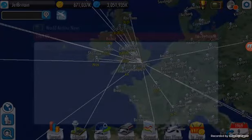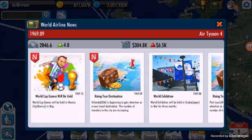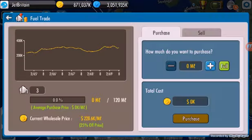The World Cup was held in Mexico, and Orlando is becoming a destination. I think this will affect my fuel. So we're nearly in 1970 — I know I keep saying that — and the fuel price has gone down a little bit. Always good.